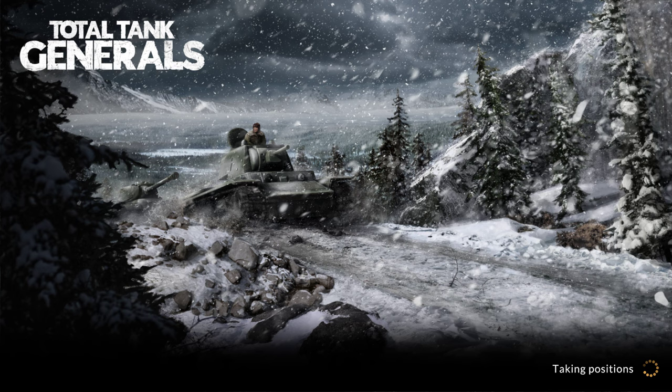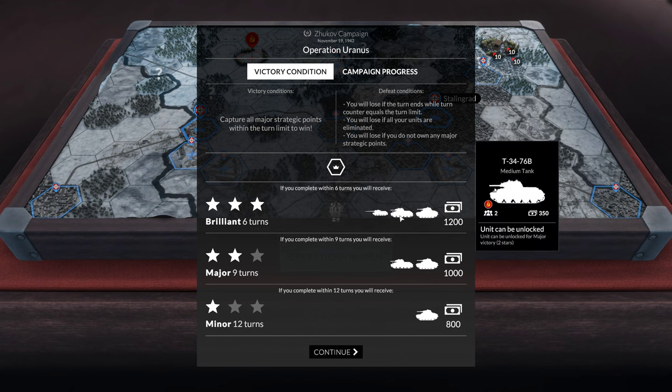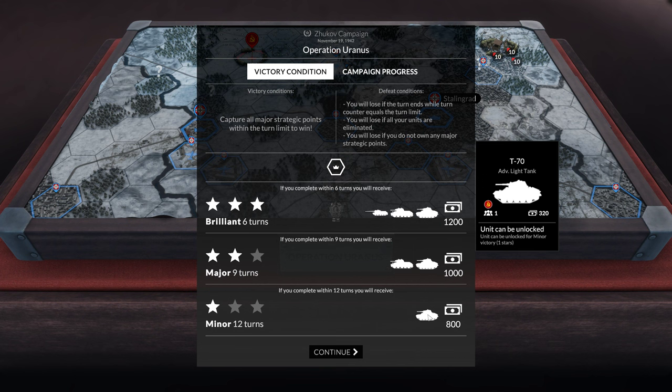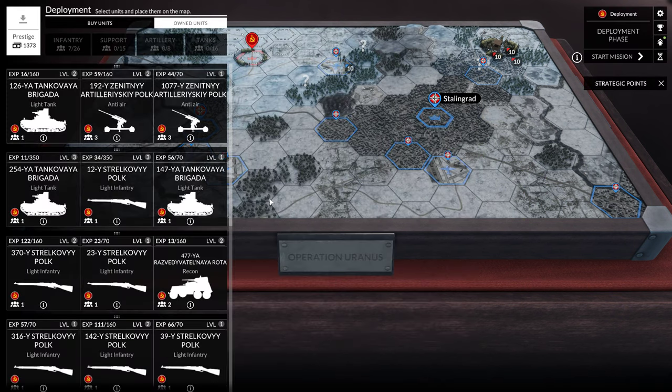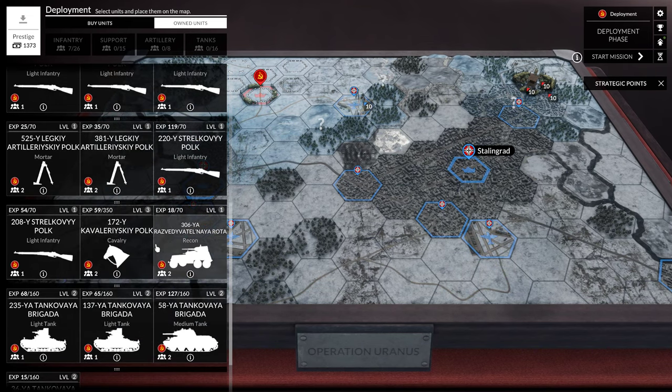Okay, that seems like what they actually did in World War II, so let's go ahead and see how this works. If you complete within six turns you will receive this unit unlocked. Yeah, light tanks just ain't going to cut it in this. Okay, so here's what we got surviving from the last battle.